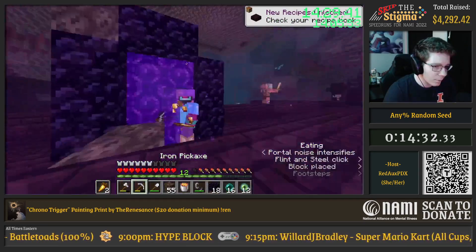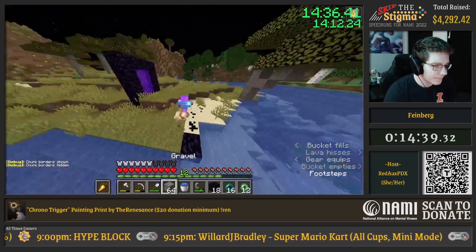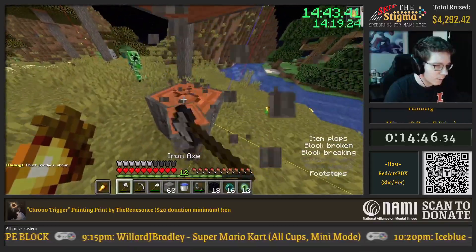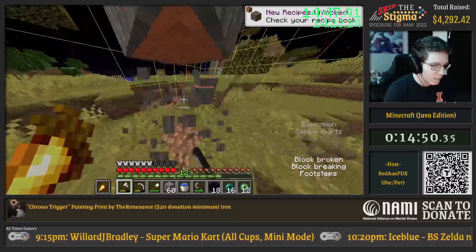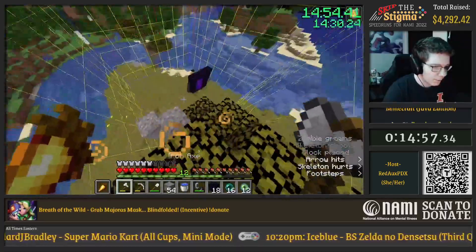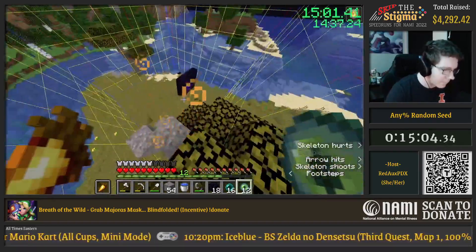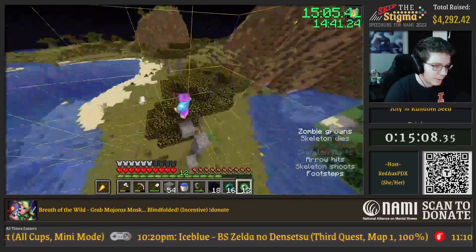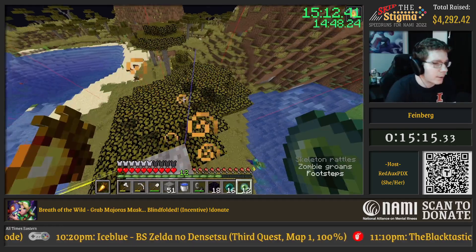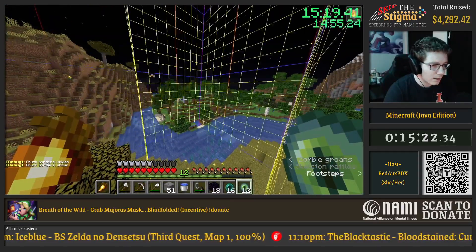We're going to build our first nether portal here. In most speedruns nowadays for world record, we use calculators to tell us where the stronghold is, because when you throw an eye it points to the chunk the stronghold's in. So if we throw eyes and measure them really precisely, we can get a super accurate line and try to find only one or two chunks that the stronghold intersects. But that's a little lame — it depends on your preference.